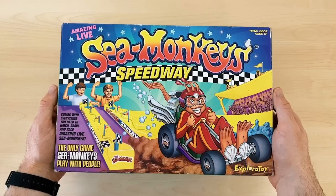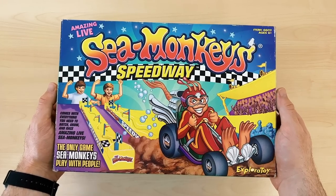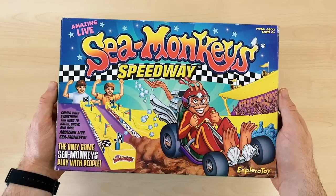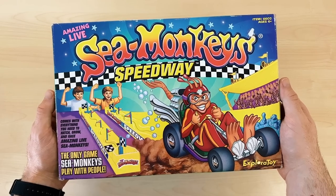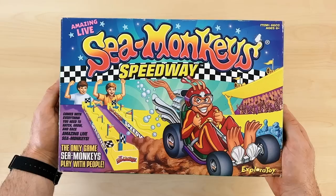While doing research for this video I discovered that this kit went through a prototype phase before its release. It was originally called the Sea Monkey Speedway Challenge and the early concept box art was a little different — the racing tracks are colored orange rather than yellow and the Sea Monkey in the go-kart isn't wearing a racing suit. I absolutely love the final box art they decided to go with though. For me it represents the peak of the Sea Monkey brand, both in illustration and absurdity. But there's probably some nostalgia in there too because this was around the time I was first introduced to Sea Monkeys.